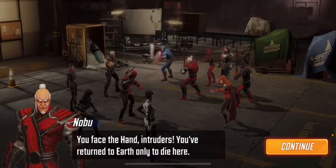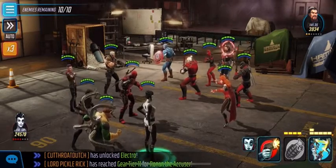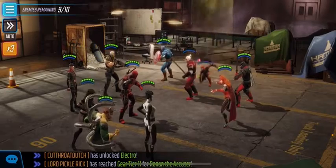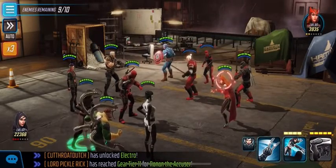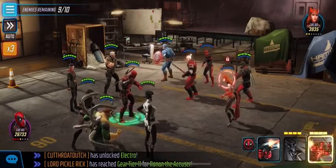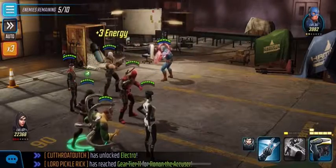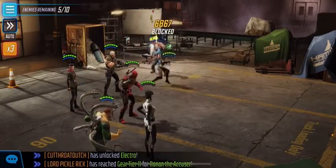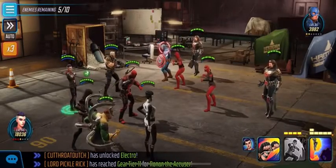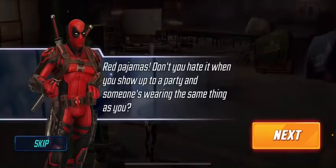Face the Hund. Okay, so we got Gravitron — pretty strong, does a lot of damage at least. And Scarlet Witch — Nobu likes to summon people. Yeah, tier two, they're going down pretty quick. Very quick.